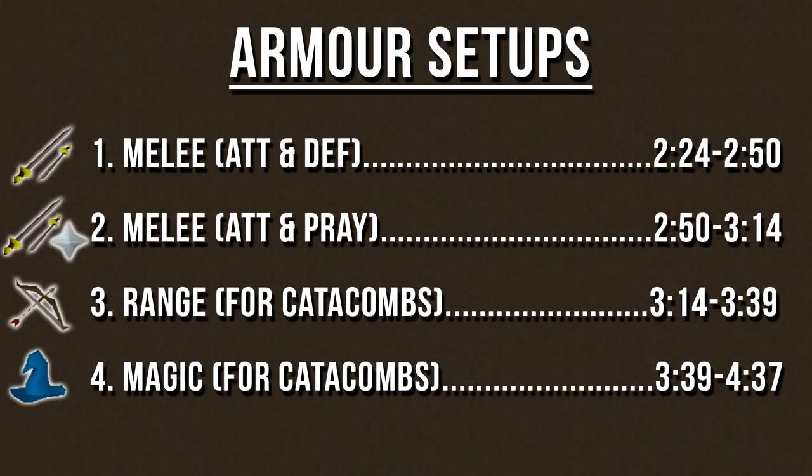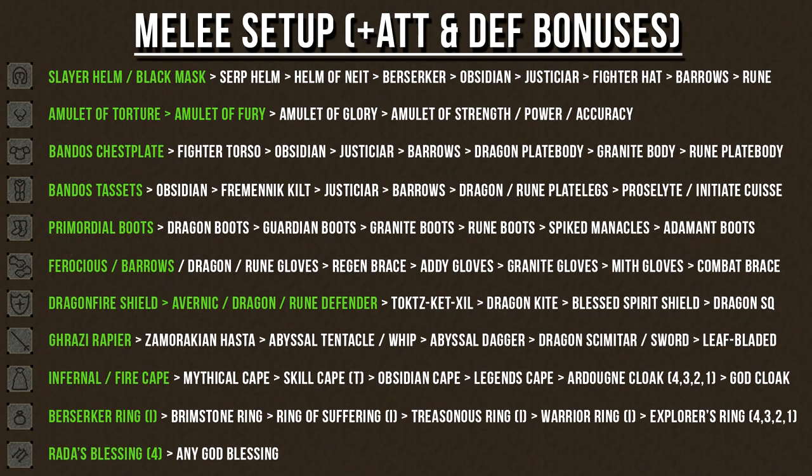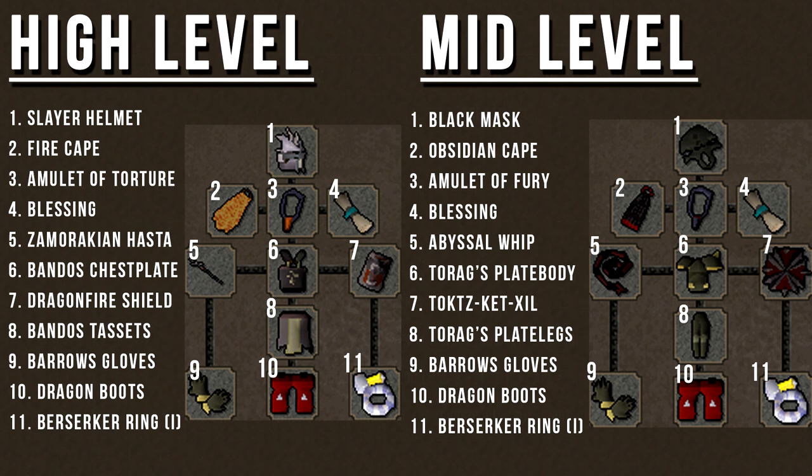Now we'll go over the armor setups — feel free to use the timestamps on screen to choose your preferred setup. The first is a melee setup that maximizes your attack and defensive bonuses. On this chart, I've highlighted the best armor choices in green on the left-hand side, with very good alternatives to the right. I've created a couple of different setups you can use as a reference when building your own — these are just templates, so don't be afraid to alter them to your liking.